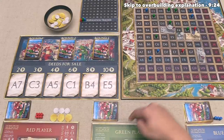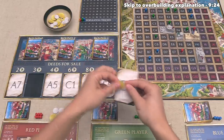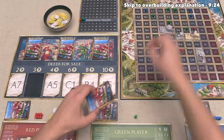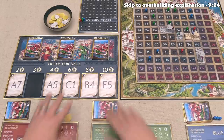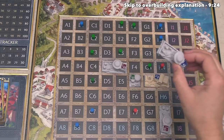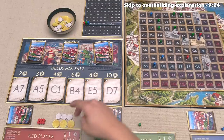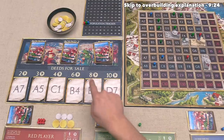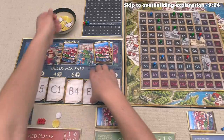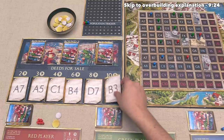We are done, so the green player gets to go and they've decided to buy the C3 plot for three coins, leaving them with no money, and they put an ownership marker down onto that location. After sliding the cards down, the next plot is D7. The blue player then constructs a pottery studio, and on our turn the plot we wanted got cheaper, so we spend eight money to put an ownership marker down onto E5. The next plot revealed is B3.